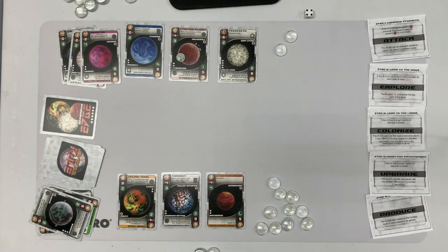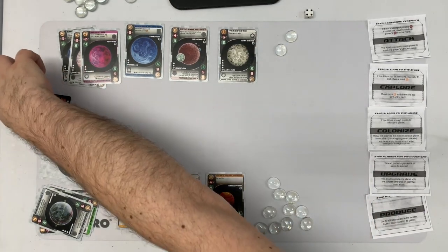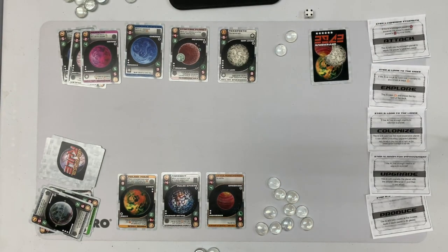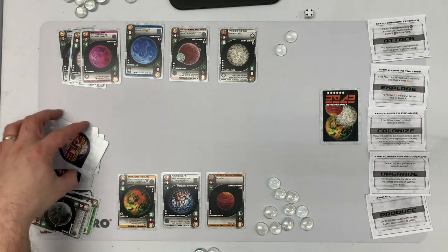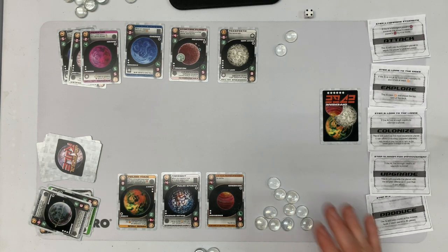They can't follow, so they gain one. They're sitting on that edge card, which is a problem — that's six points. The game's going to end when this deck runs out. There are four cards in the deck, and I have none in hand.